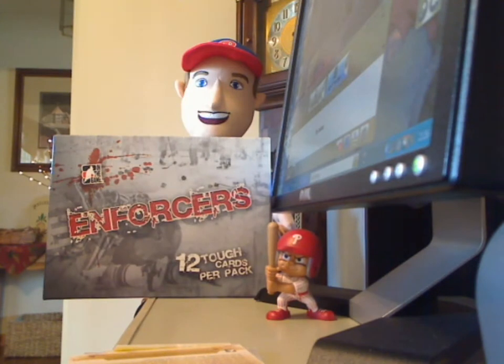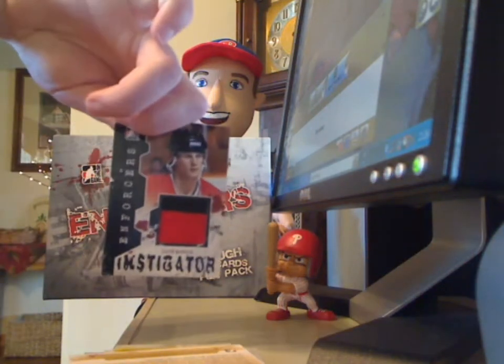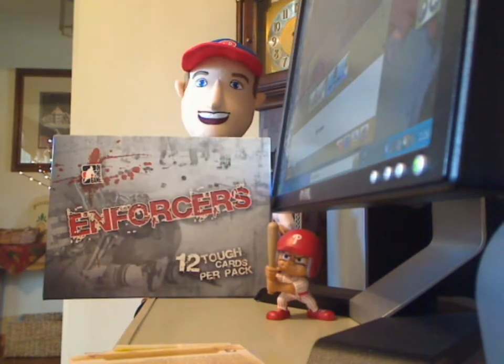Now onto my two relics. I got an Enforcers Instigator two-color jersey of Dave Manson from the Blackhawks. And I got a dual relic — Combatants — Colton Orr and Andrew Peters.